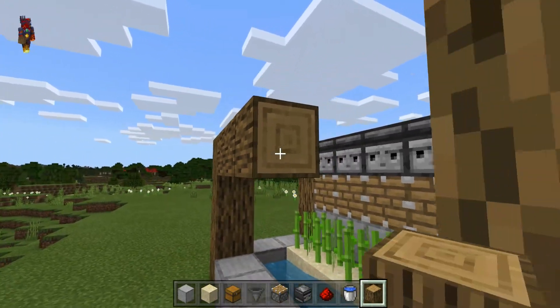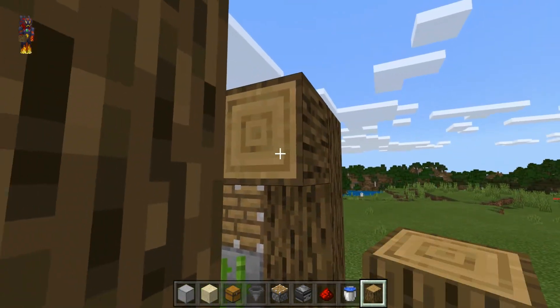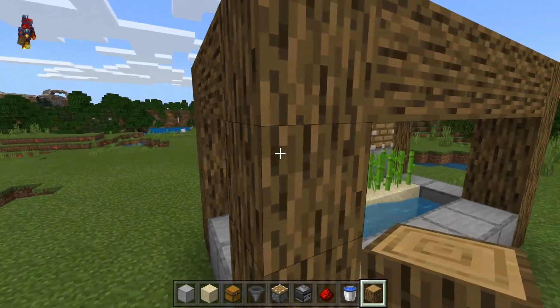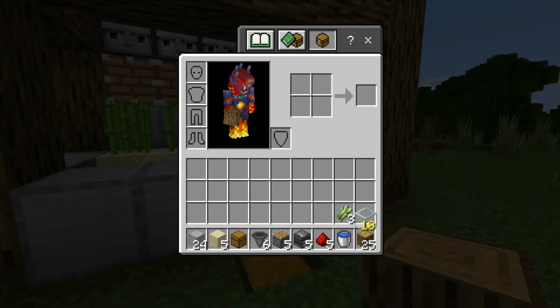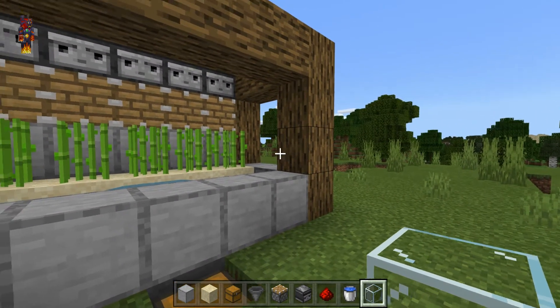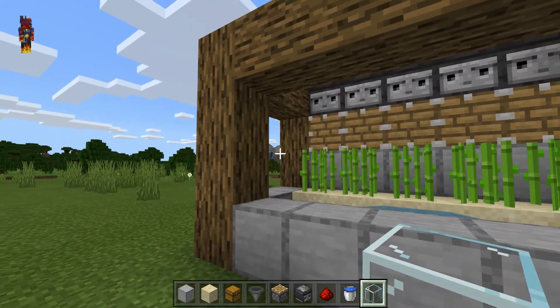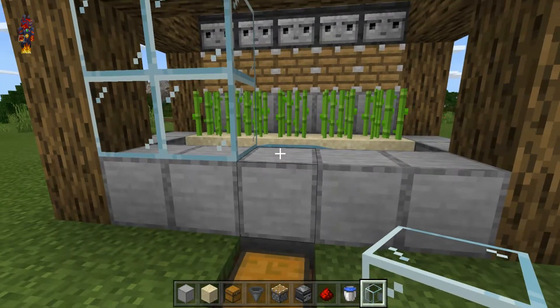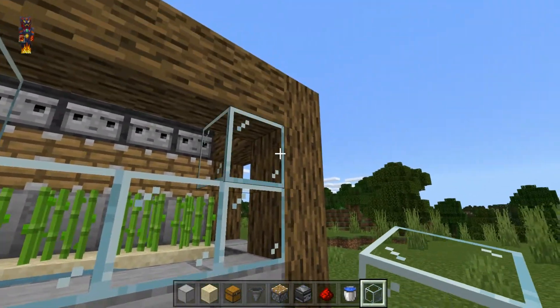Keep out your logs and place them horizontally between all of the wooden pillars, like so. After that, get out your glass and place it on all 3 gaps that you just made, in between the blocks of choice and the top logs.